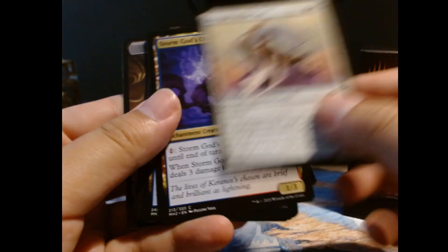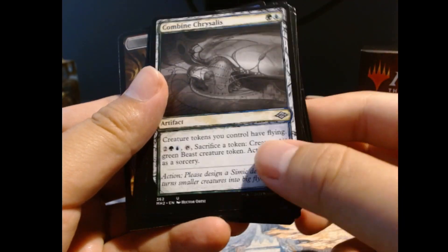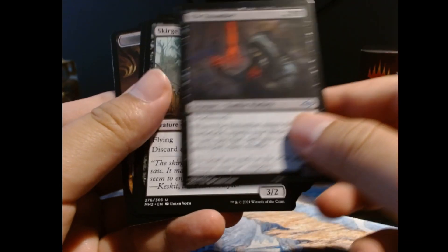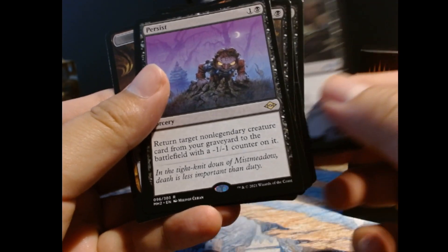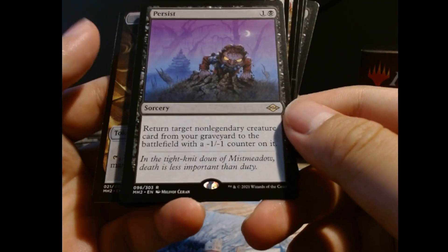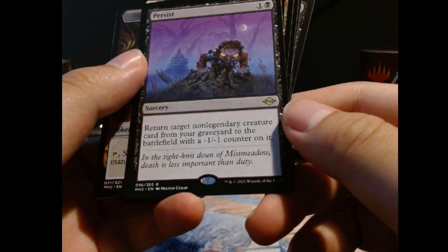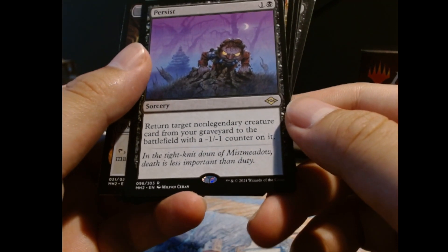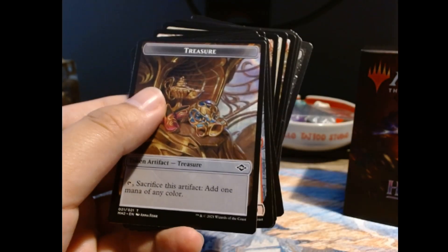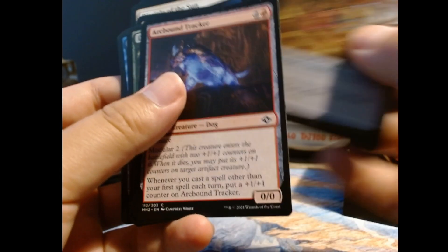Indestructible land, another one — Sketch Power Depot. Oh, Persist — that's our rare. Return target non-legendary creature card from your graveyard to the battlefield with a -1/-1 counter on it. It's like Monster Reborn but a little bit weaker. Still not bad, not too shabby at all.